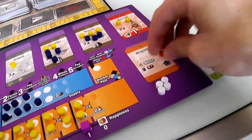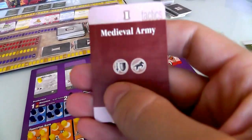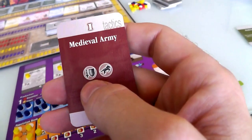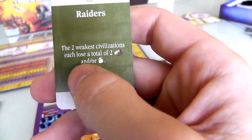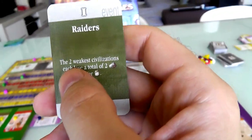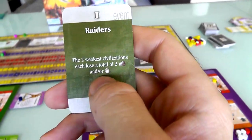She doesn't have to worry about corruption or consumption yet. She didn't use her two military actions, so she gets to draw two military cards, and hopefully she gets something better. She draws raiders and a better tactics card - Medieval Army. To get a medieval army she still needs to research cavalry, but a cavalryman plus a warrior would give her an army worth two strength. More importantly, she got raiders: in a two-player game, if Jen stays ahead of me in power, I will lose two ore or food of my choice.